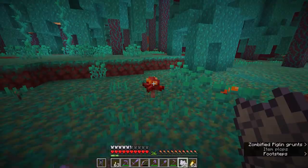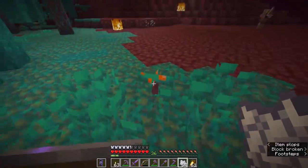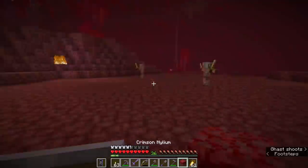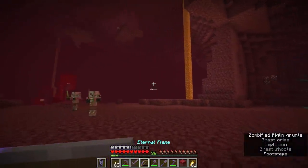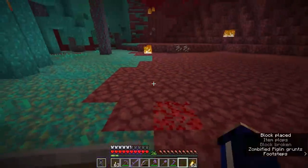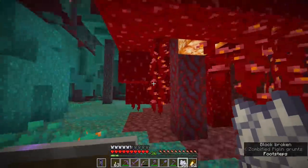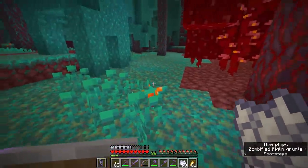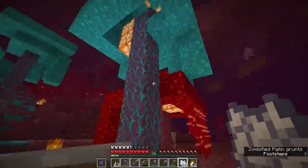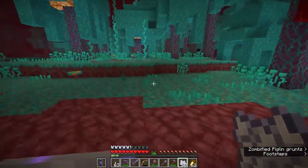It does not discriminate about which forest each of these grows in. However, it is not going to be possible to bone meal a crimson fungus when it stands on warped Nylium, and likewise you cannot grow a warped fungus on crimson Nylium. They each need to be on their respective type. We pop down a crimson fungus and grow it on the crimson Nylium — that immediately grows — whereas on the warped Nylium, you will need to grow a warped fungus.